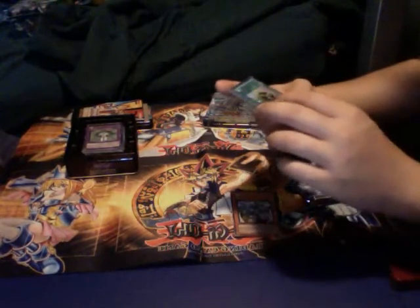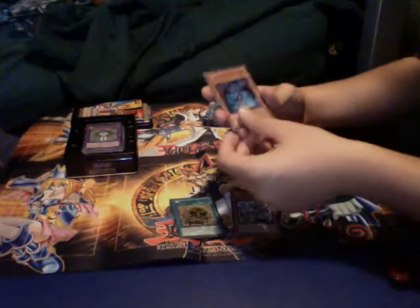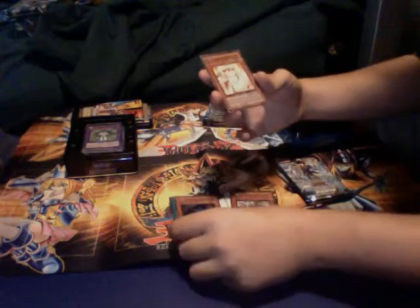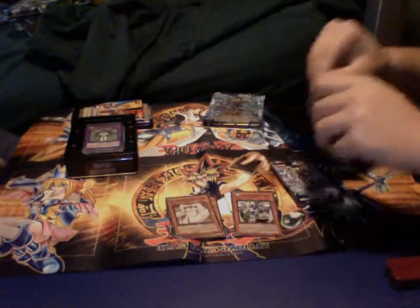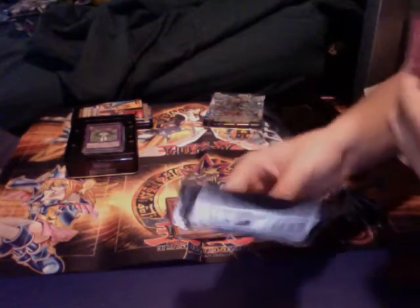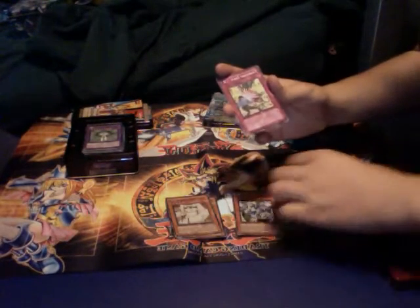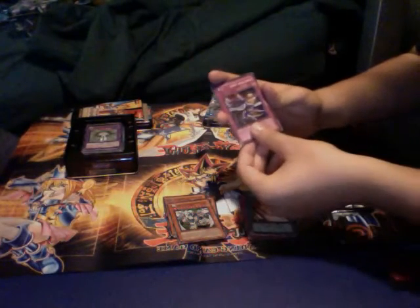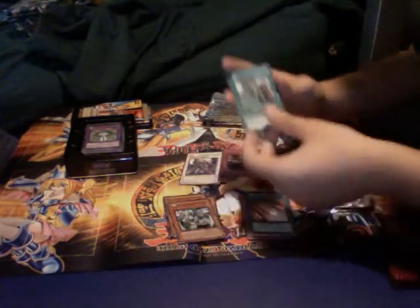Iron Core of Koki Maru, I believe. Blackwing Shura the Blue Flame. And another Koki Maru Guardian. Let's open this first pack. Confusion Shaft. Junk Barrage. A Hollow Give and Take. A Rare Nitro Warrior. And Domino Effect.